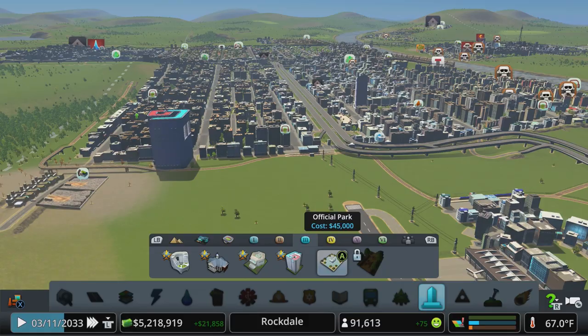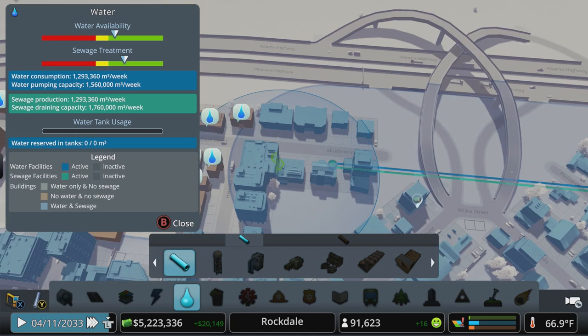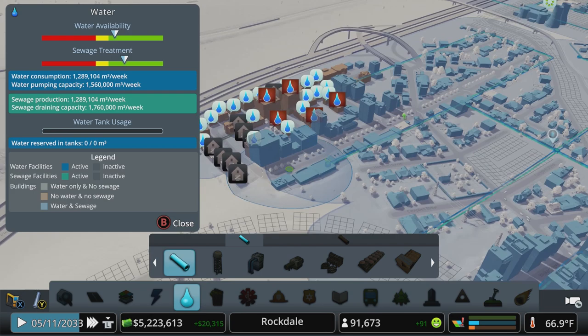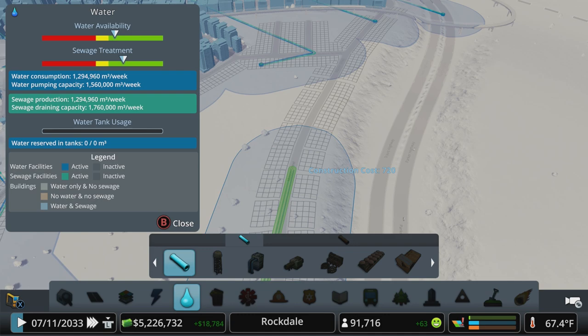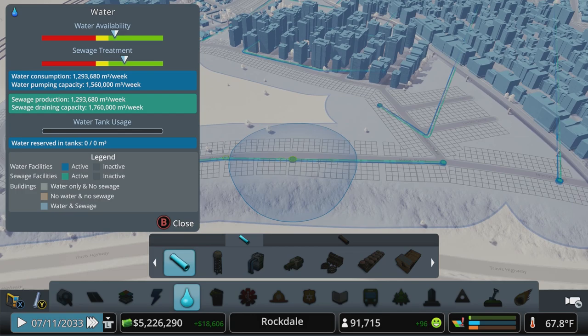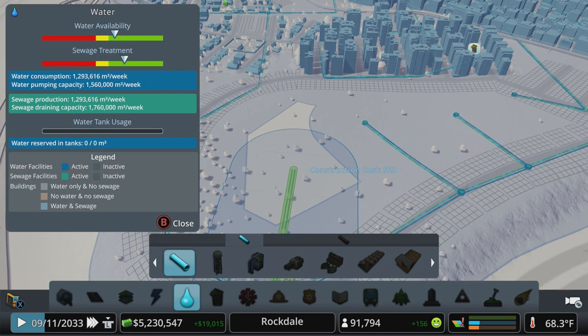Did I forget to water up here or are we low on water? I forgot to extend that pipe out — that is bad city management right there. While we're here, we will run around this belt in case I start to zone it and then forget. Just to make sure if I do any side streets through here, we'll cover this off. Should be able to go right up the middle there. Perfect — we're covered.